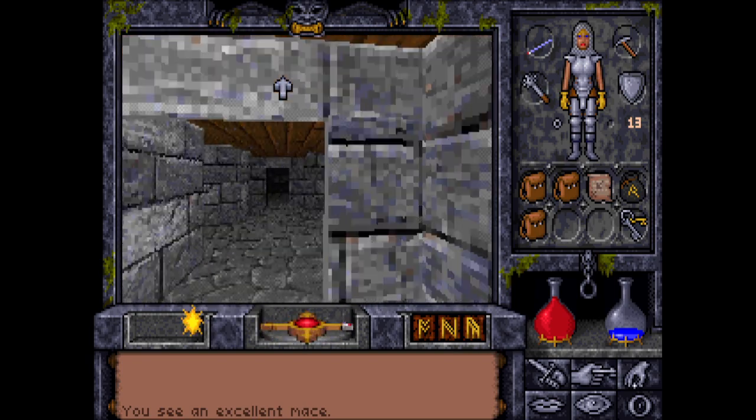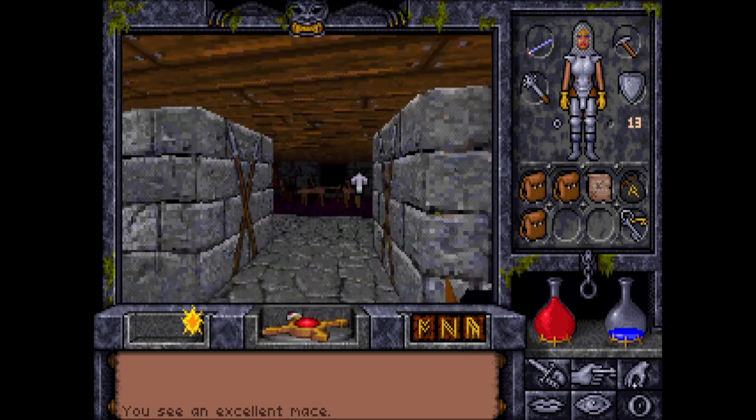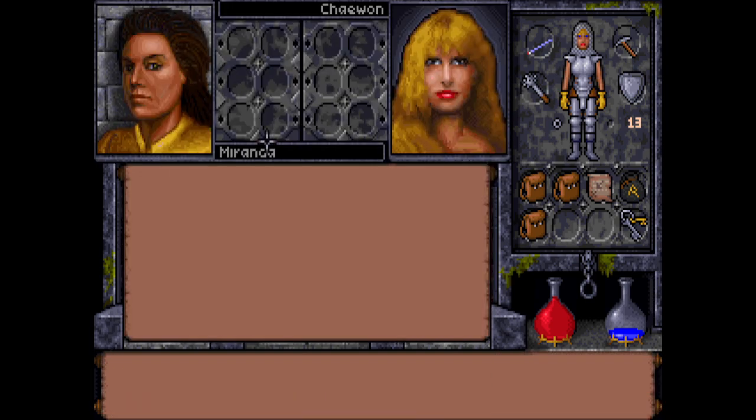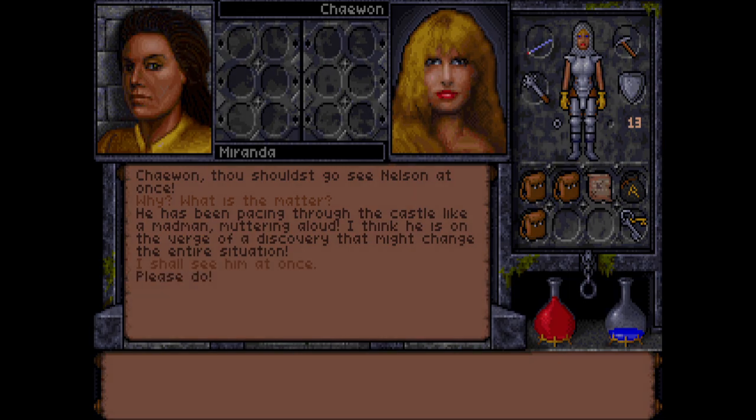Wait, where is she? She was standing here. Miranda says: Chivon should see Nelson at once. Why, what is the matter? He has been pacing through the corridors like a madman, muttering aloud. I think he's on the verge of a discovery that might change the entire situation. I will see him at once.